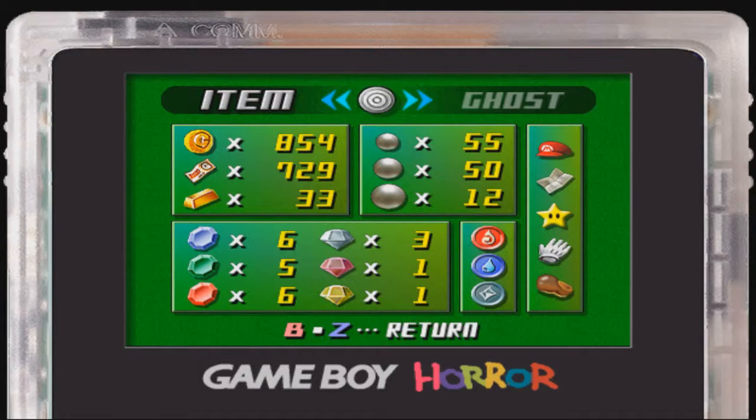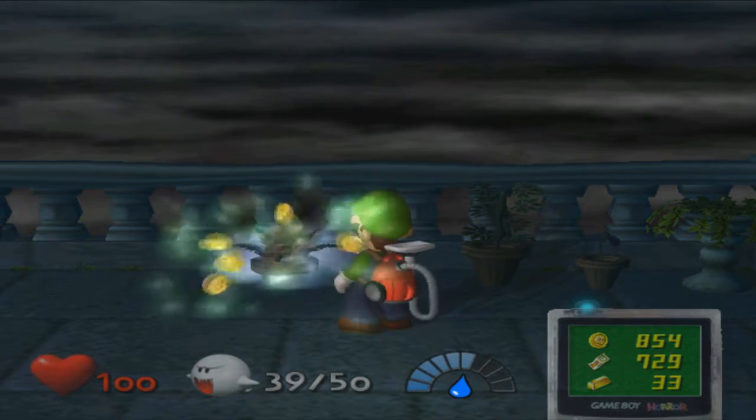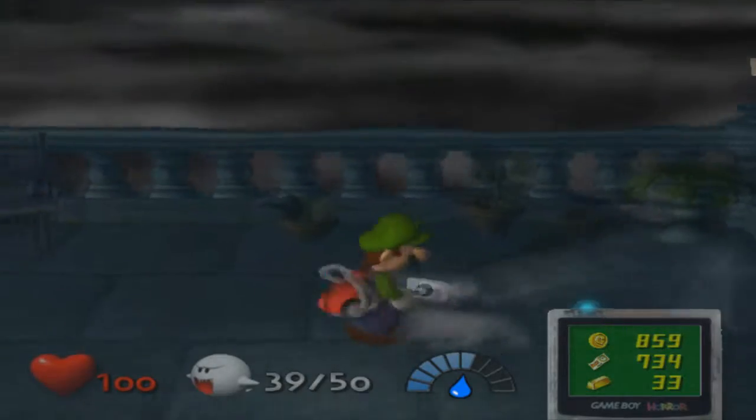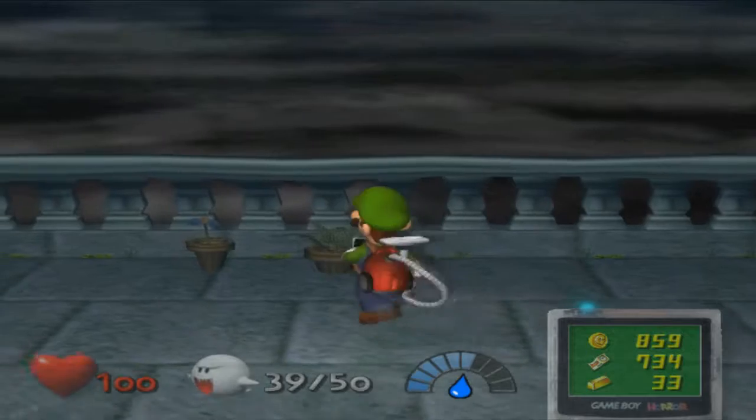Look at this — this is a red diamond. Guess what? Fool's gold. It's worth as much as a single coin. But I keep pushing the wrong button. Regardless, it's there — there are two of those in this game, I think. It is worth as much as a coin; it's a piece of shit.